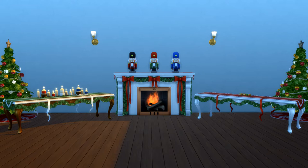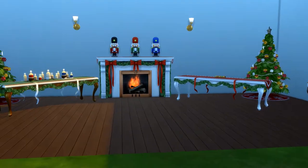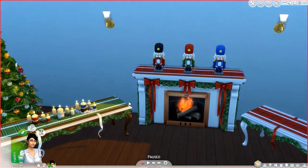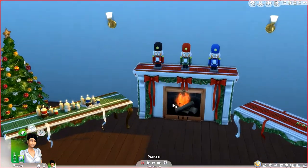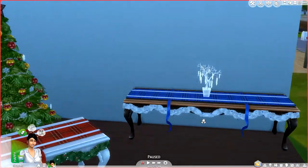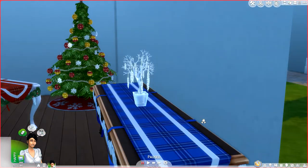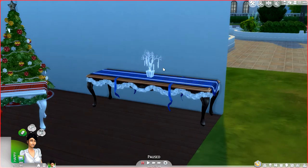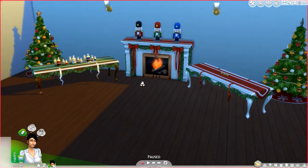Today I'm going to show you the new items that they gave us. I'm here in a very plain and undecorated room, just to show you the new items. So we've got new tables, a fireplace, nutcrackers, and a centerpiece. Now this is the centerpiece I believe — I haven't seen anyone talking about the centerpiece, and this was the only thing I saw in build mode that had the word 'centerpiece' in it, so I presume that is it.